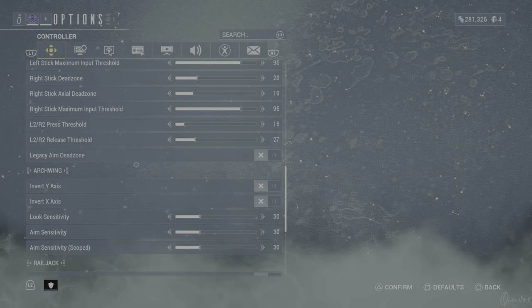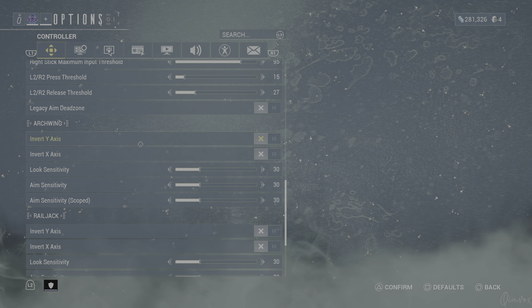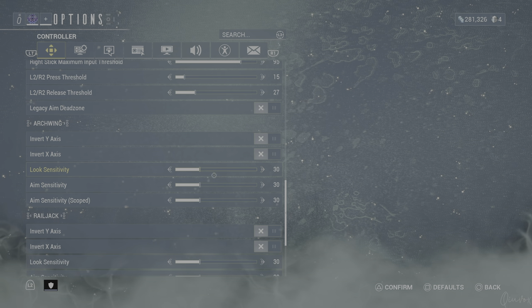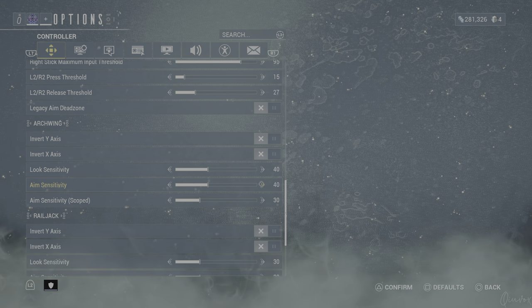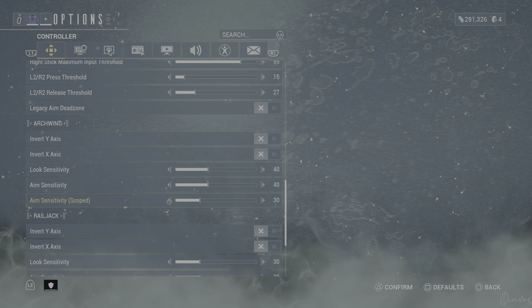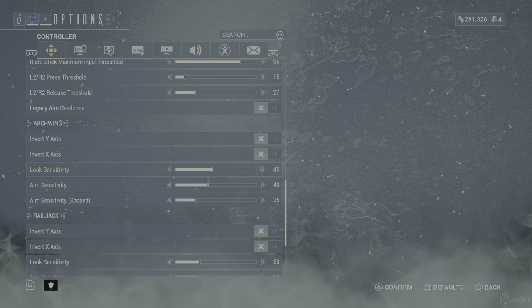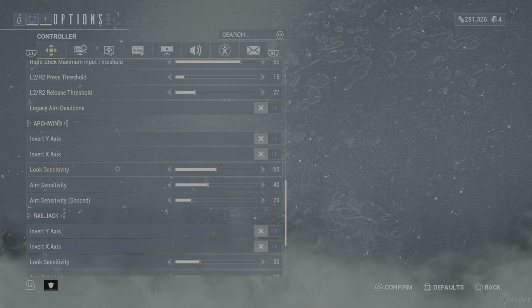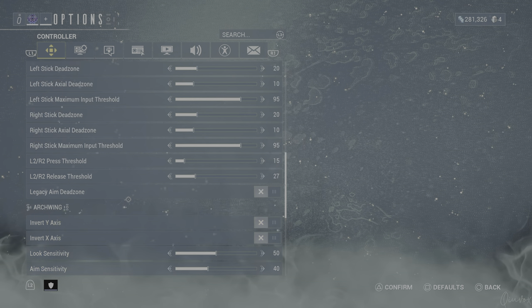In the Archwing section, I also don't use the invert option, and the sensitivities are look 50, aim 40, and scope 20 — exactly the same as the normal Warframe controls. It is just the same setup.